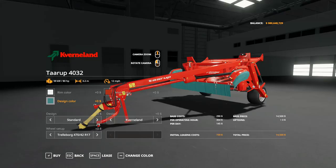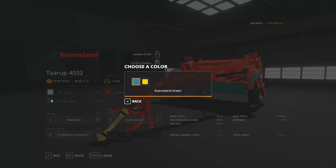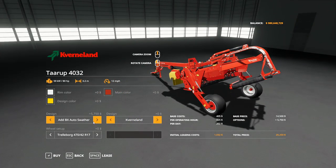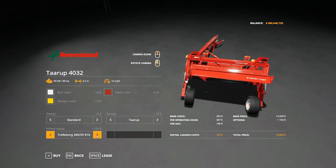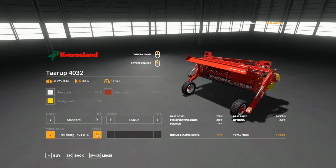Now let's look at the Kerbaland Terrap 4032 mower. Color options are fairly limited — some different reds for main colors, green or yellow for design colors, and four rim color options. You can add a swath auto-swather on the back as a design option. There are also some unique wheel options — big balloon tires I haven't seen before. Priced at about $14,000–$15,000 depending on options.